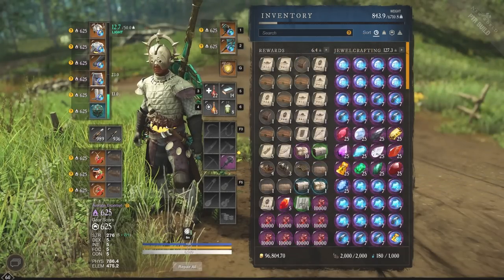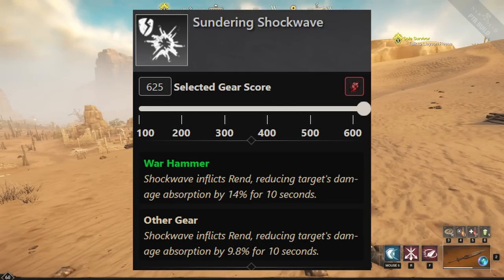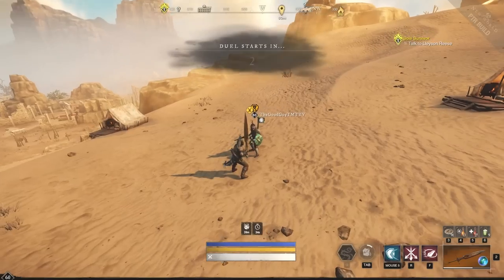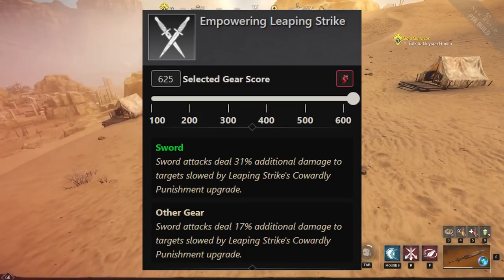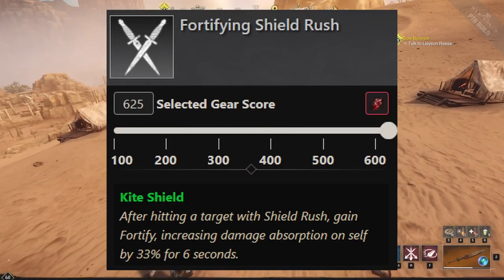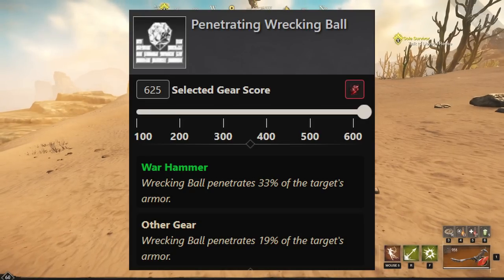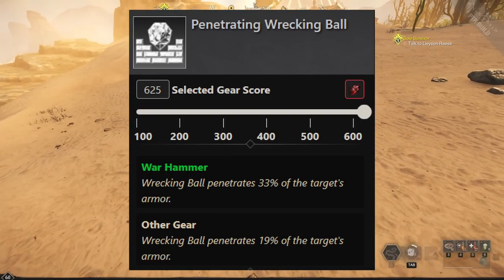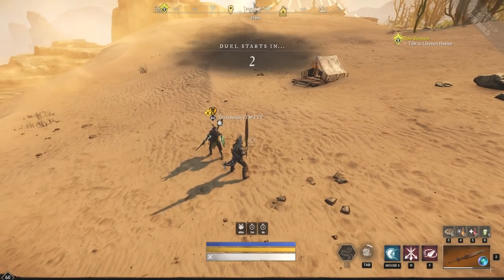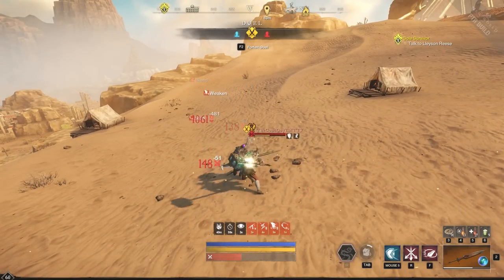Now let's talk about some of the ability perks you're going to want on your gear, whether you're crafting or buying from the shop. First is Sundering Shockwave - Shockwave inflicts a rend, reducing the target's damage absorption by 14% for 10 seconds. Next, Empowering Leaping Strike - the sword attack deals 31% additional damage to targets slowed by Leaping Strike's Cowardly Punishment upgrade, which is very strong at the end of your combo. We also have Fortifying Shield Rush - after hitting a target, gain Fortify increasing damage absorption on yourself by 33% for 6 seconds. And last but not least, Penetrating Wrecking Ball - Wrecking Ball penetrates 33% of the target's armor, which is a crazy amount of armor penetration. If you want to learn more about builds like this for PvP and PvE, make sure to like the video, subscribe to the channel, and turn notifications on.